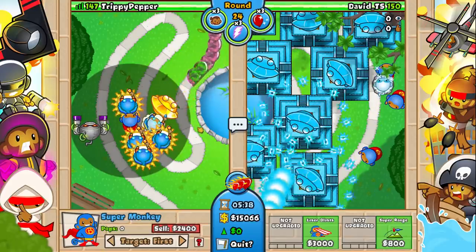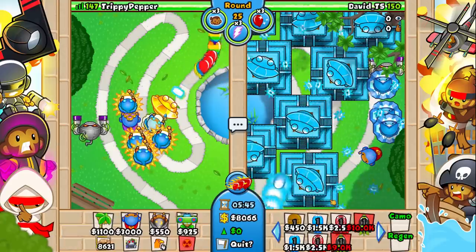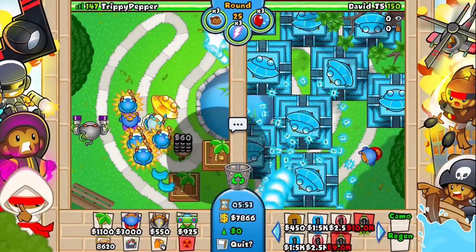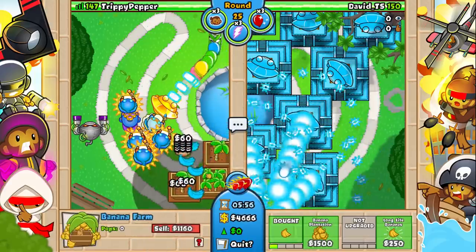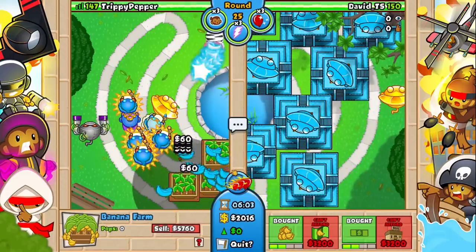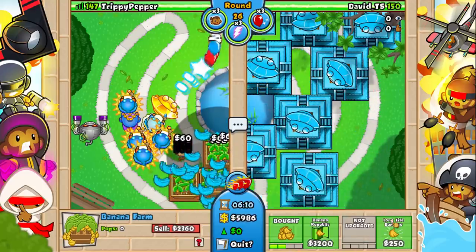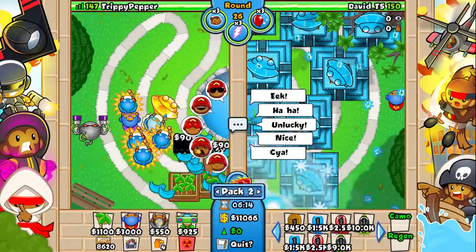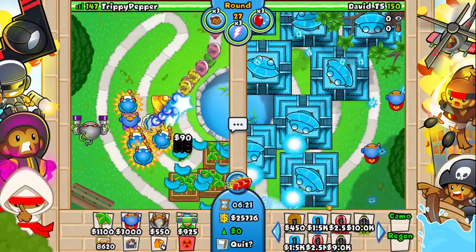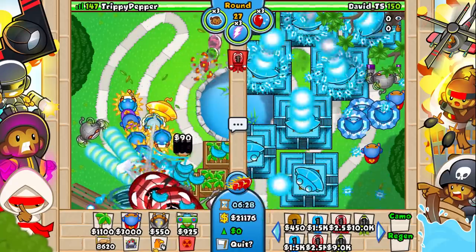Oh my god, he's getting a lot of temples on his side right here — this is definitely going to go pretty late game. We just ran out of money. I just realized we just ran out of money — that's actually not good. Let's get some farms. I was buying and selling so much that I didn't even realize. I ran out of money — I didn't even think that would be possible. I want to see that temple again — that looks so nice. I have to ask him after this match how he got that temple. So if I send a bunch of BFBs against my side, how quickly can I defend? Our defense absolutely demolishes everything.